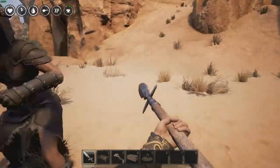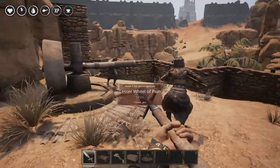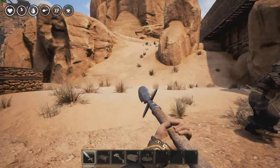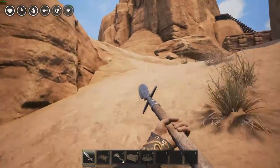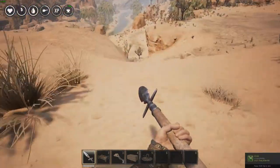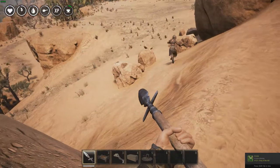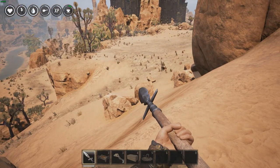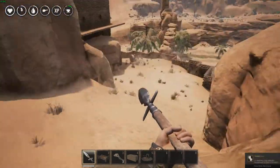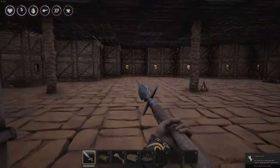Hopefully we're going to go get some more thralls. We'll pick up the pair we've got at the old base and bring them up - we should just destroy the old base. We do need to make some kind of gate or fence here. Let's go hunt some people. I'm going to give the server a restart as well.